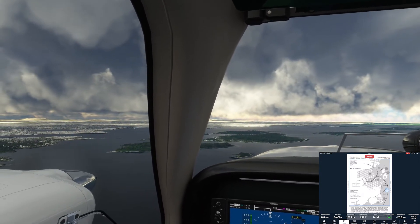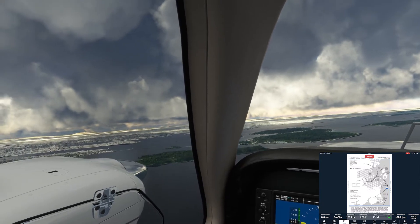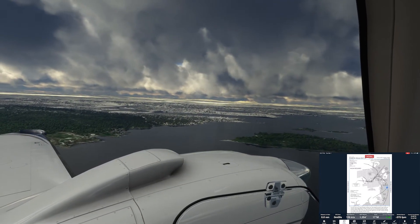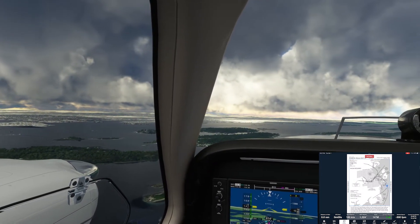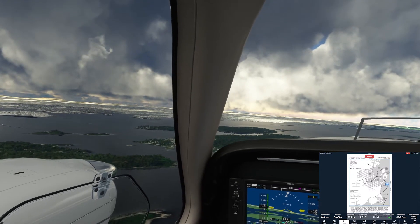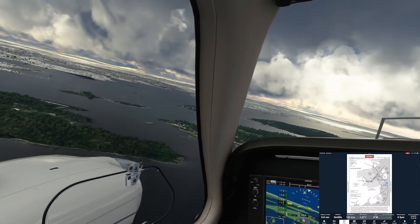That little island right off the nose to our left is the one with Ram Island Ledge Light. Over on the left wingtip we have the Portland Head Lighthouse. There's the runway — we can see it just inside the harbor. Start reducing a little bit of thrust, slowing down, and we can start to configure for landing. We're going to start making our left-hand turn and fly between these islands.